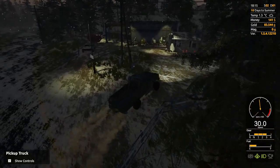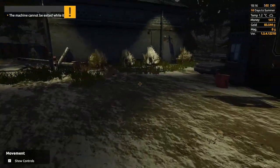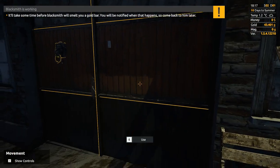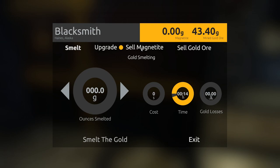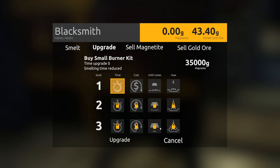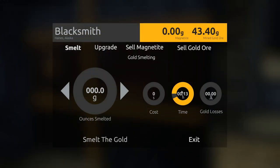Still need to get the magnetite separator and wave table - that's another seven grand - and keep the landlord happy plus the fuel tank full because gas is four bucks a liter right now. At the blacksmith I'm smelting 40 grams. For context: through the mobile wash plant you get about two to three thousand grams of magnetite per 200 grams of gold processed. You can sell magnetite at 23 cents a gram, but it's not worth it - getting the upgrades is more valuable. Further down the upgrade tree you get to about one percent gold loss.